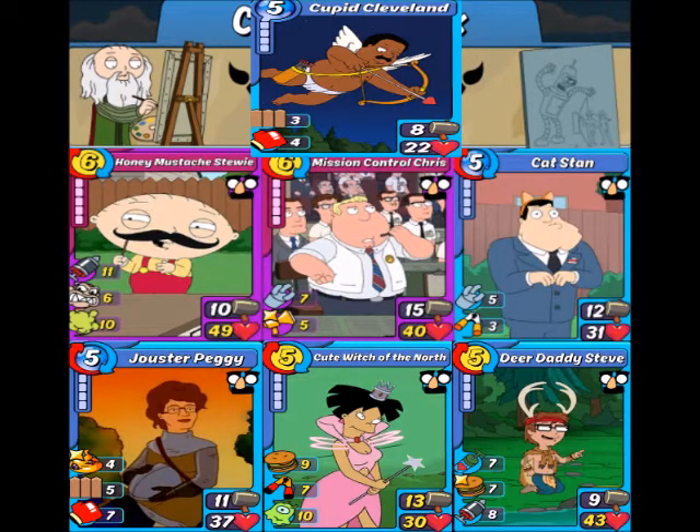Next up, we have Cupid Cleveland, which still bums me out that he's only an epic and only a tool, because that's the first we've seen of Cleveland the entire time, and we all wanted him in this game as far as I can tell. But he does have a bunch of good combos, like the Honey Mustache, Dewey, the Cute Witch, the Jouster Peggy, and the Cat Stands. So I mean, he definitely could have gotten a worse showing.